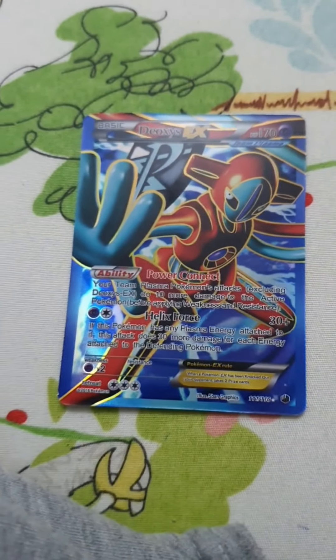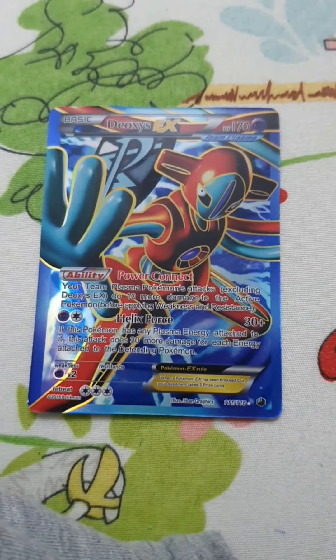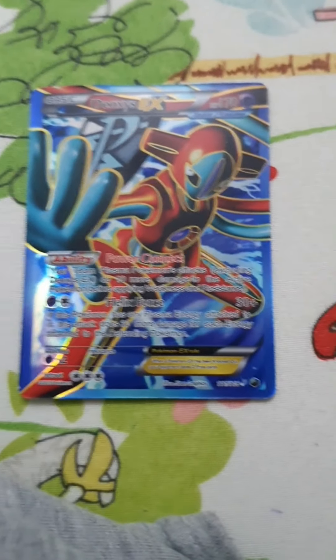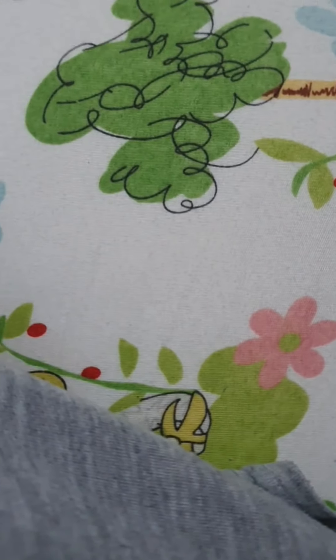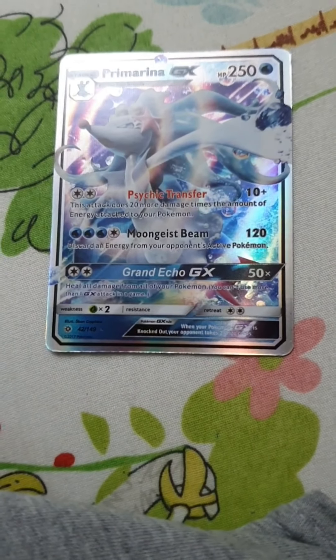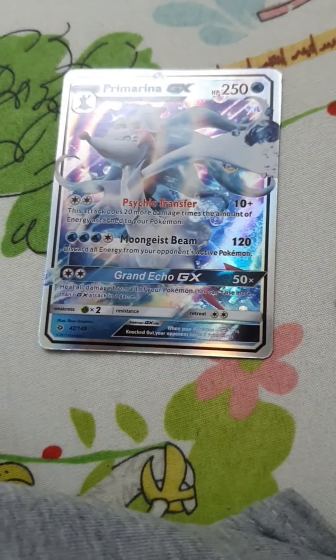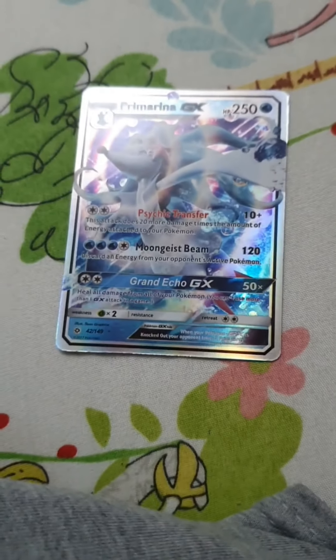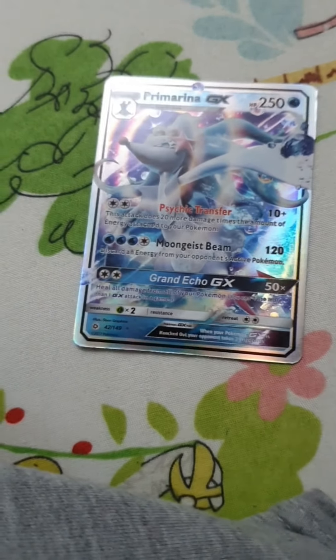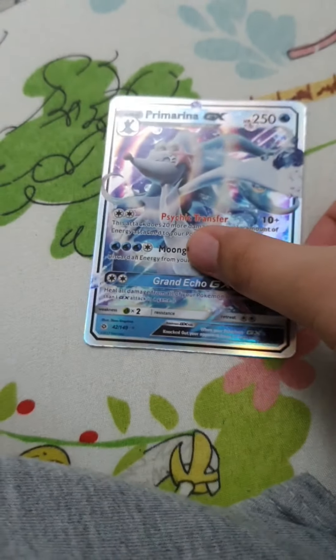This is also one of my favorites — Dextoys EX. It has 170 HP and 30 plus damage. This is also one of my favorites — Primarina GX. It has 250 HP, one ability, 120 damage, 120 damage, and 50 times damage.